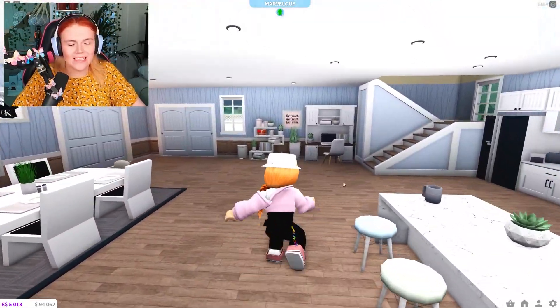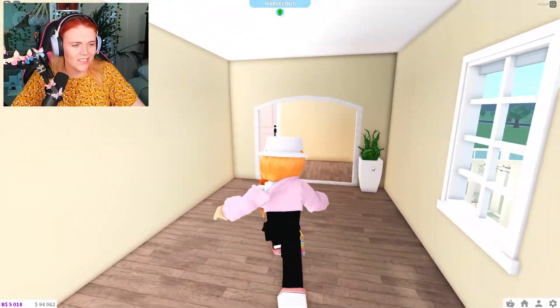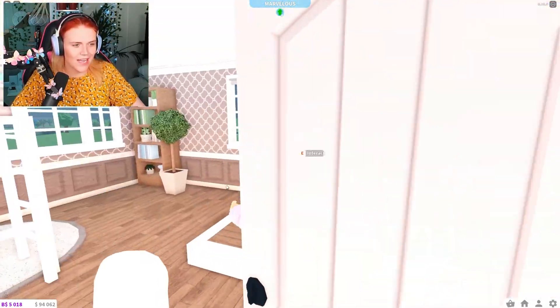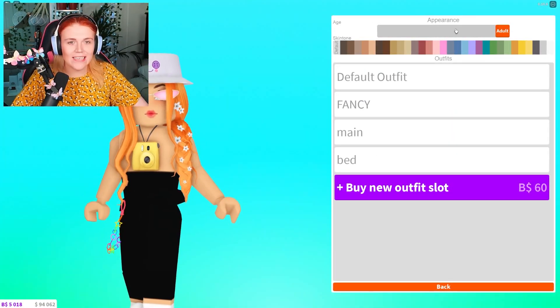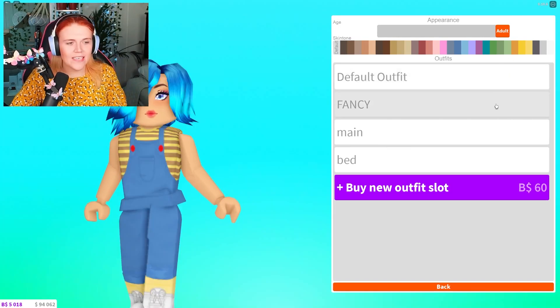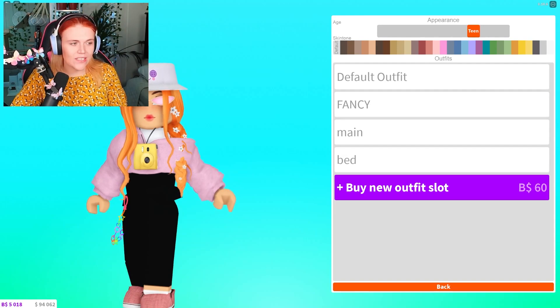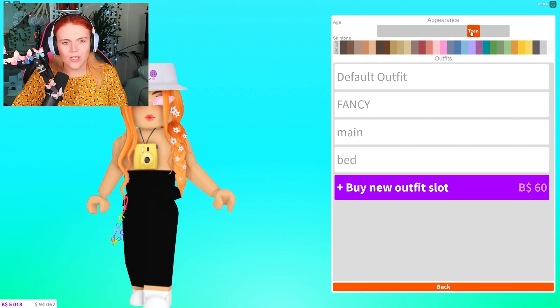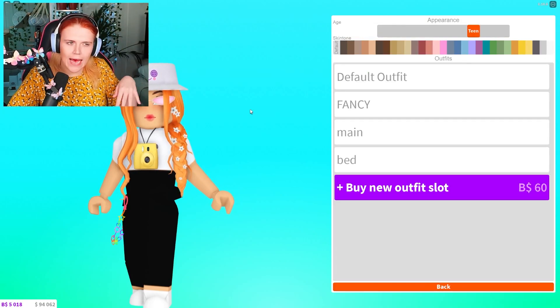Now let's check out the new toddler age. We'll head upstairs to find a dresser and get changed to show you. I'll click 'Customize Character' — as you can see, up here we have the default adult, then we have teen which is a bit shorter than the adult with slightly different options.